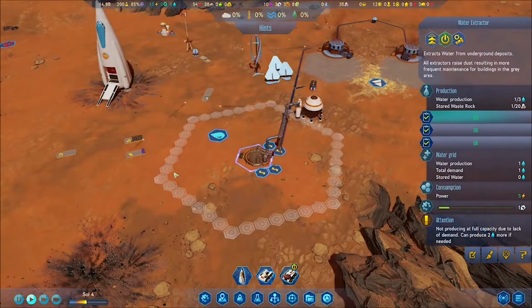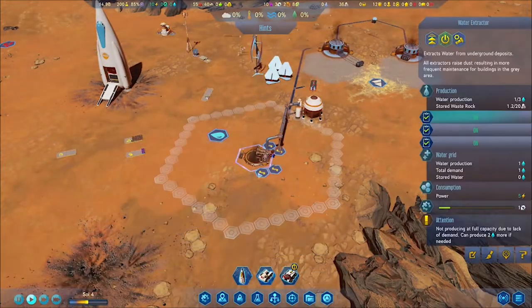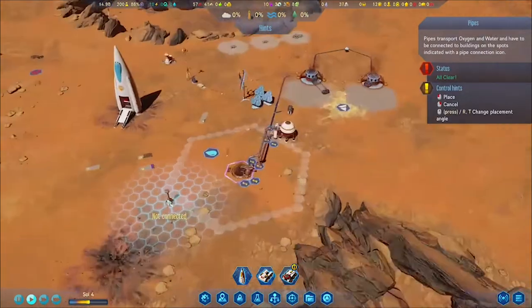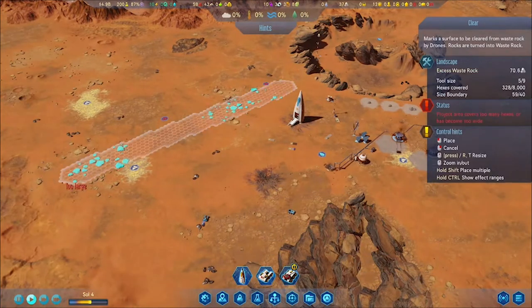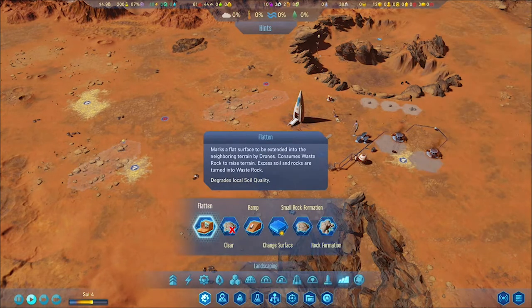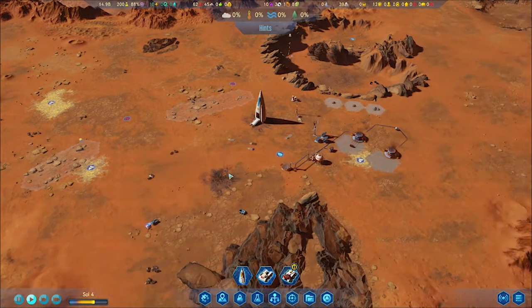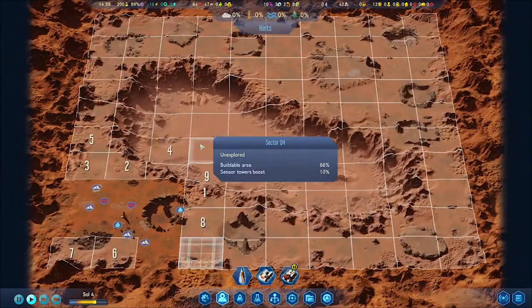I try to space them out — I have at least three sensors on the base as my standard. The reason I did two extractors is because in the beginning of the game you need a lot of concrete. You also need a lot of metal and you need to make polymers. One of the most important things is extracting water and creating fuel for your rocket.